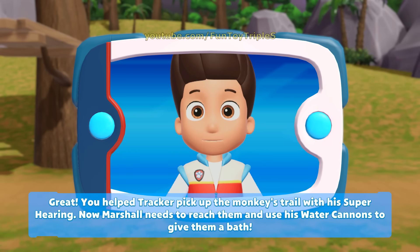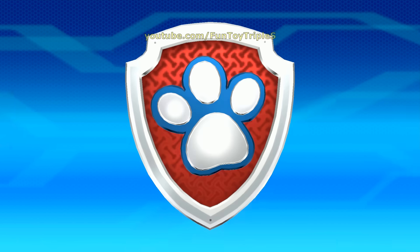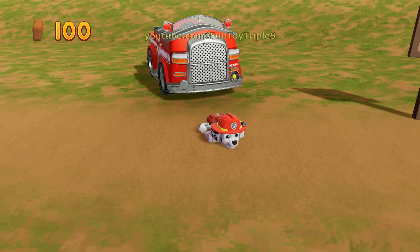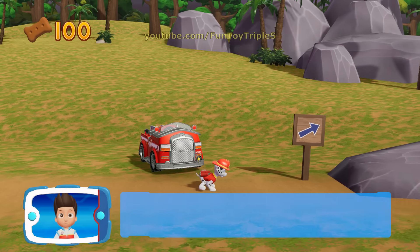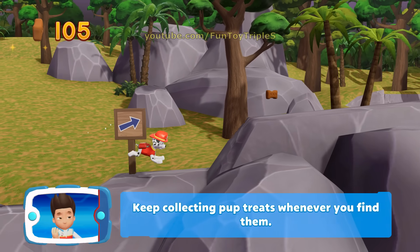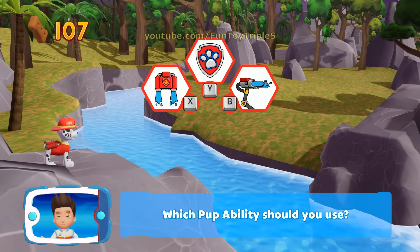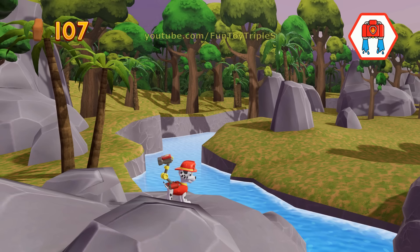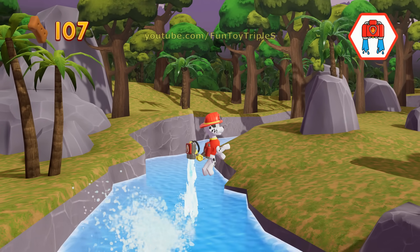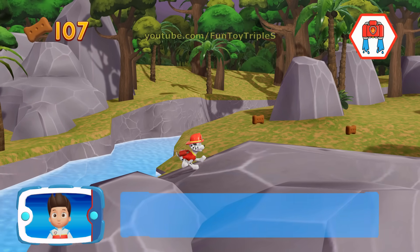Now Marshall needs to reach them and use his water cannons to give them a bath! Marshall! Let's keep moving! Keep collecting pup treats whenever you find them! Which pup ability should you use?